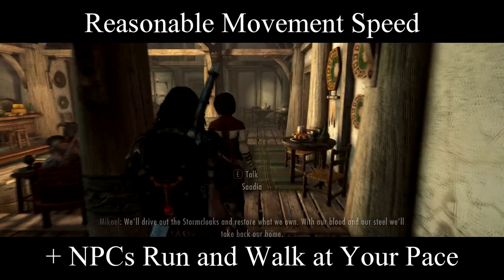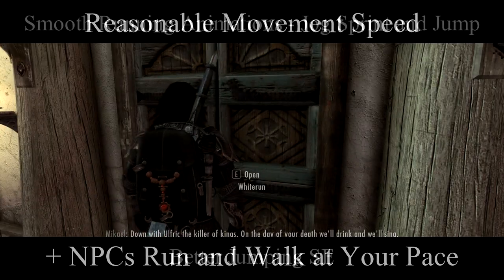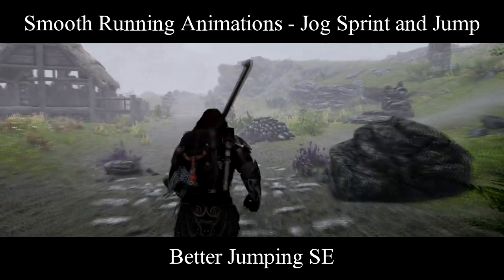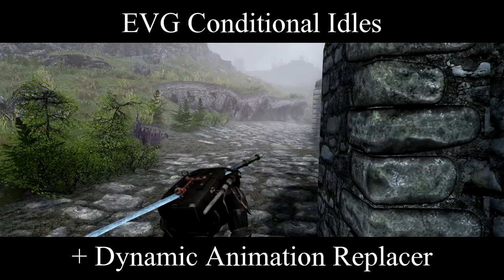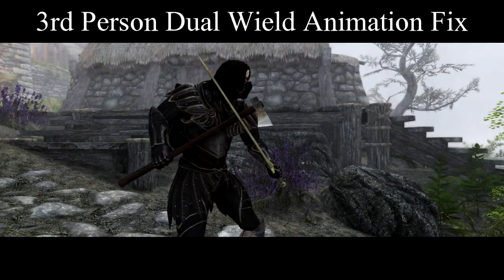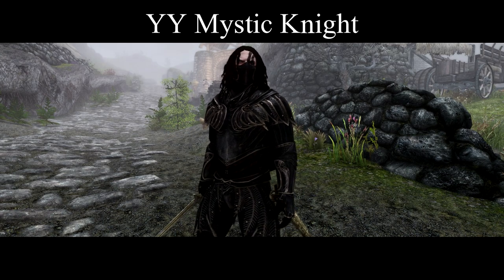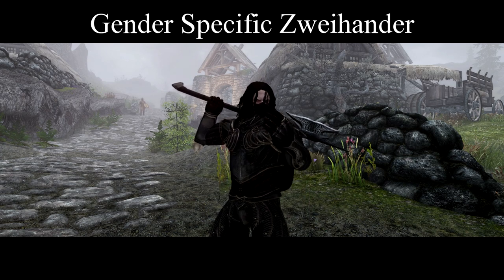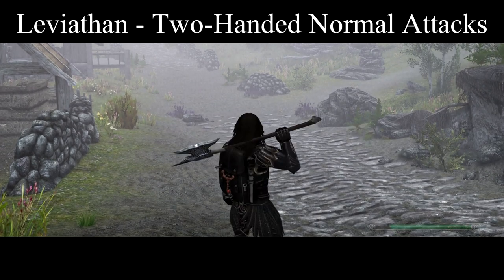We'll start our day with Reasonable Movement Speed and NPCs Run and Walk at Your Pace. Smooth Running Animations, Jog, Sprint, and Jump will take care of our basic movement. Better Jumping will let you jump even when you're dashing. And EVG Conditional Idles will make sure everyone knows when you're out of breath, among other things. Third Person Dual Wield Animation Fix will make us look less dorky when we're dual-wielding. YY Mystic Knight will make us look more confident with one-handed weapons. And Zweihander will give our two-handed users a bit more sass. I've paired this with Leviathan's normal attacks for a slightly smoother swing, but kept vanilla power attacks because I like the power spin.